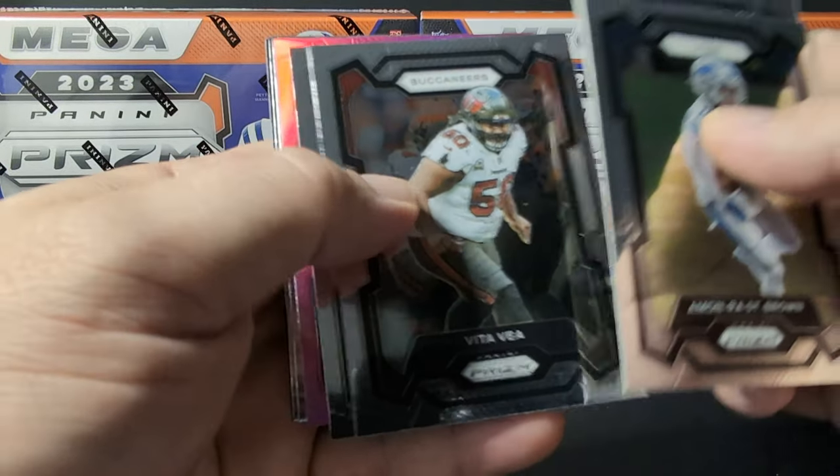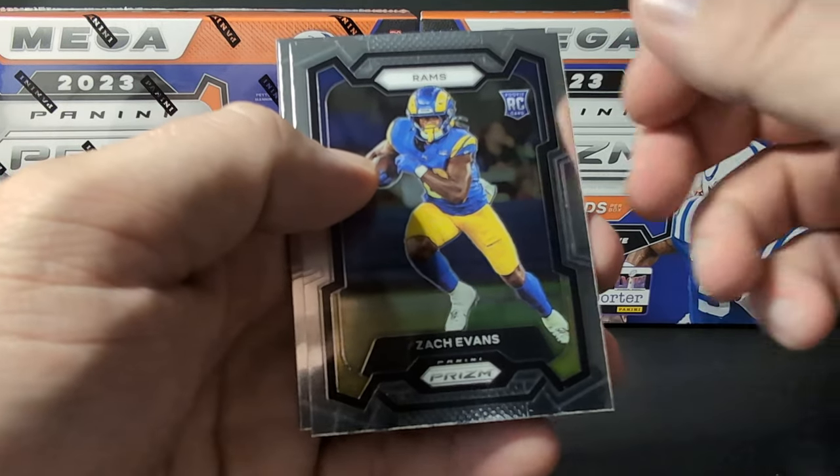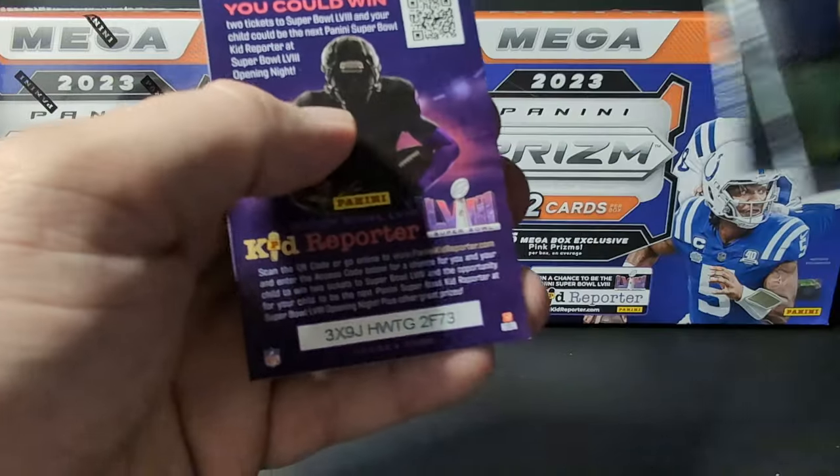Wilson rookie and then a Travis Etienne fireworks. Mon Ra, Dobbs, Vita Veya. Larry Tunsil pink. Zach Evans rookie and a Charlie Jones rookie.